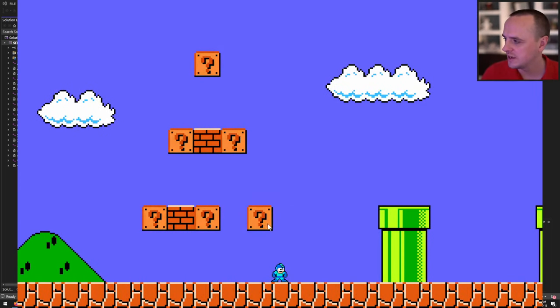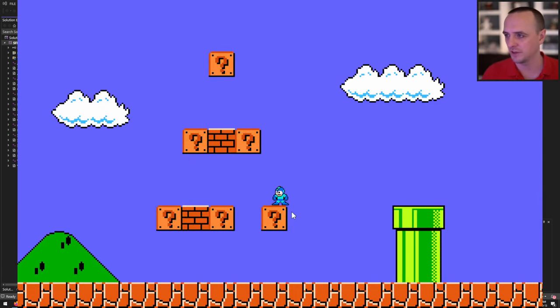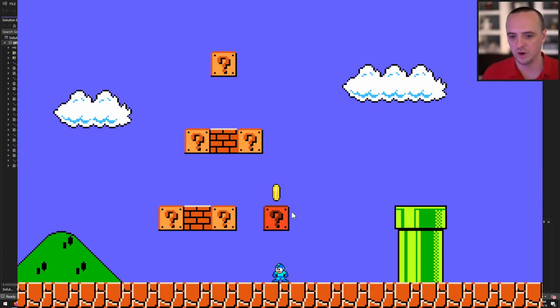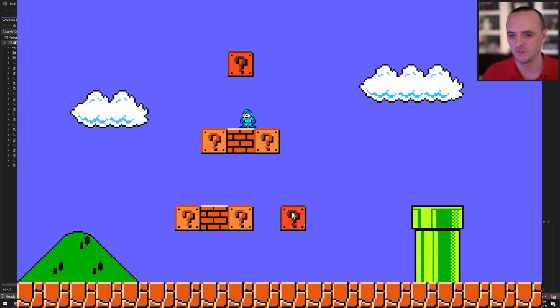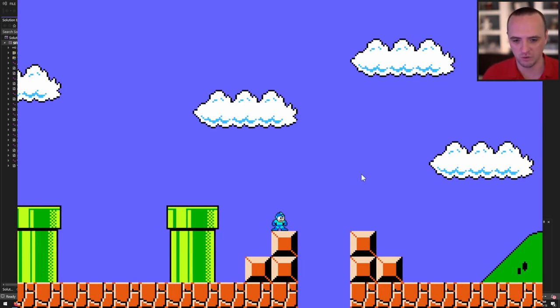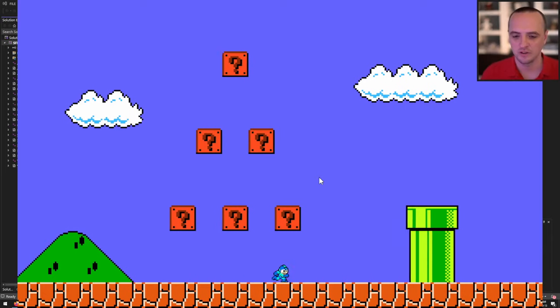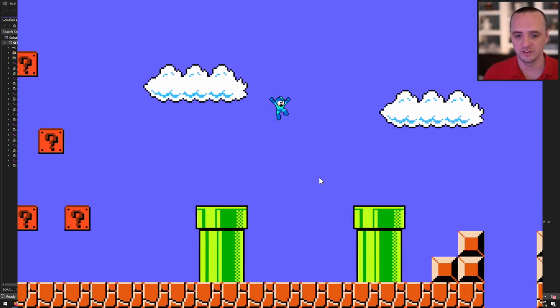Coin blocks have an animation — they fade from dark to light repeatedly. If you hit a coin block from above, nothing happens. Hit it from below and a little coin animation plays above it; hit it again and nothing happens, so we need to record whether the block has been hit already. There are also pipes, holes, and clouds. Falling into a hole does nothing; hitting clouds does nothing. So there has to be a way to specify which things in the level you actually collide with and which you don't.